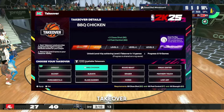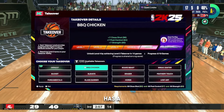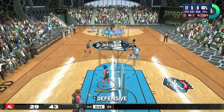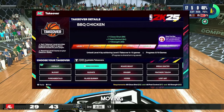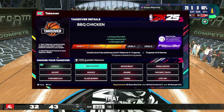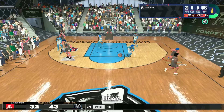Here's a visual of what the takeover details look like. This looks like a center build — you see plus three, plus four, plus six — it says close shot, plus 7 to 99. So this guy has a 92 close shot. You got: Barbecue Chicken, Bucket Fundamentals, Elevate, Glass Gunner — that sounds crazy — Board Beast, that's grabbing boards, Eraser — maybe blocking or redirecting a shot — Horse, Break Igniter, which might be a play badge, Feathery Touch for layups or hook shots, and Lost Art.